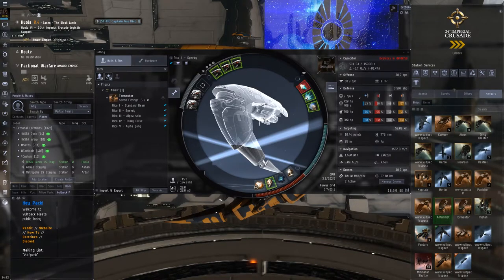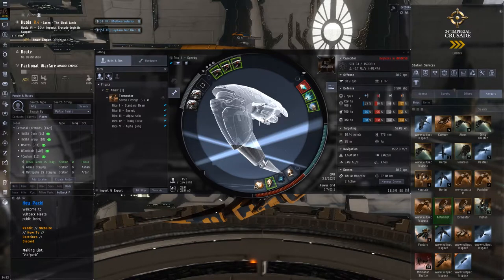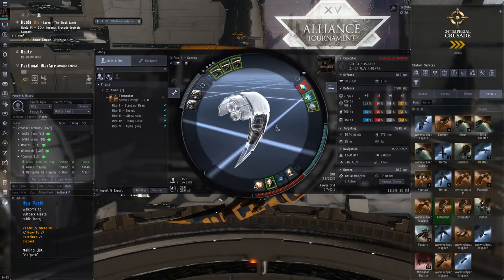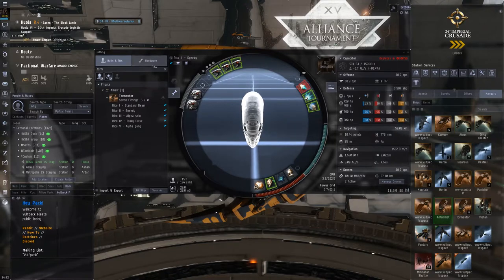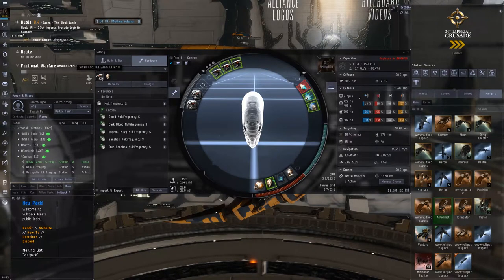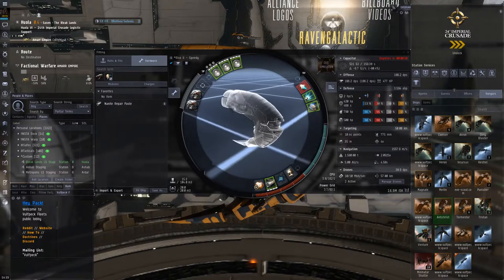That extra speed means we can now keep range on some brawly things, like an Incursus. Something like an Atron is probably going to catch us though — the Atron is one of the fastest frigates out there. Against an Atron, you want clever piloting: you can switch to Gleam for better tracking, align out, double-click in space, hit your AB to stretch the Atron's orbit. That way you can get hits on it.